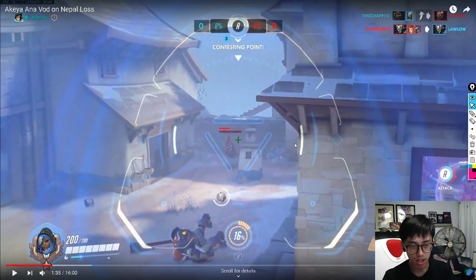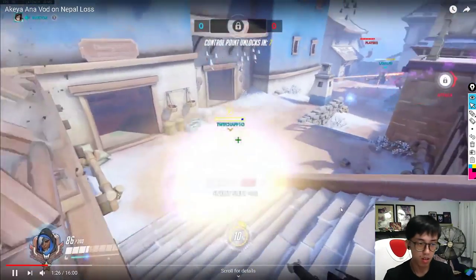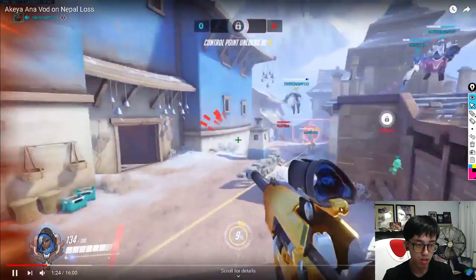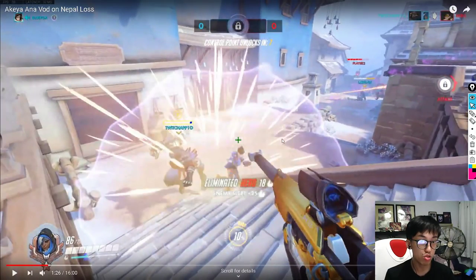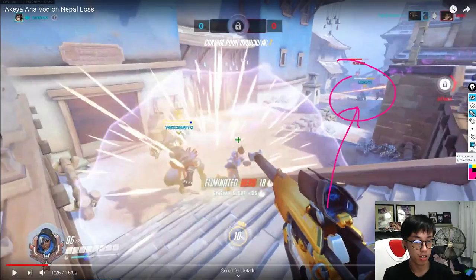The most important cooldown for Ana is not the sleep dart — it's the biotic grenade. The biotic grenade is what separates a great Ana from a merely average one. You need to know when to use it. Here, you slapped a Tracer with sleep dart — that's a good play — but you should not waste your biotic grenade on the Tracer, because Doomfist can kill a slept Tracer with a single punch.